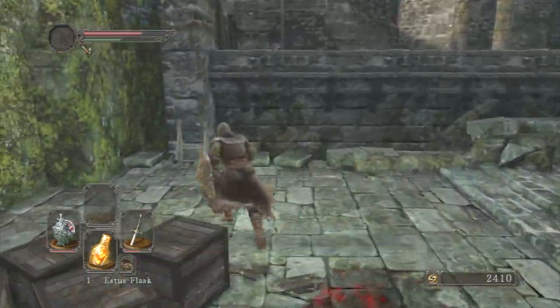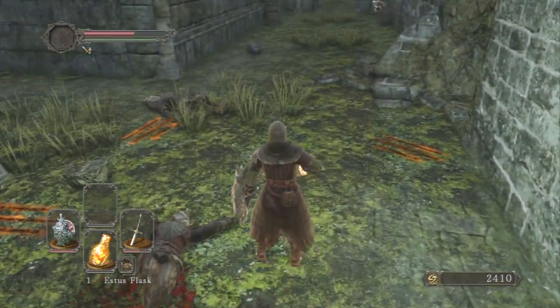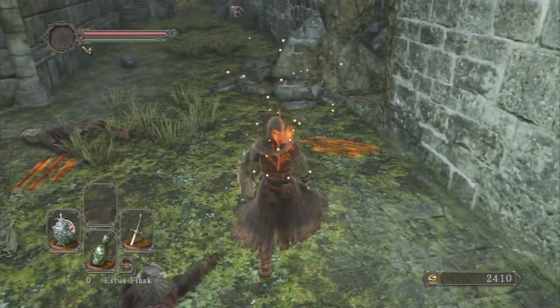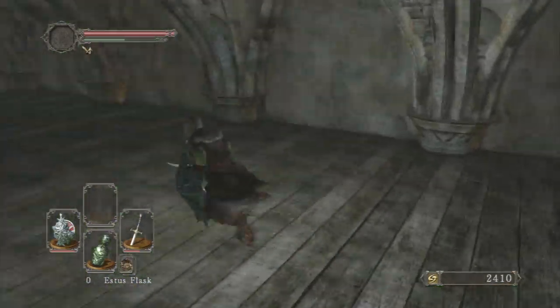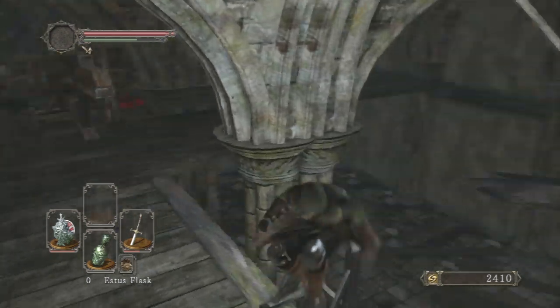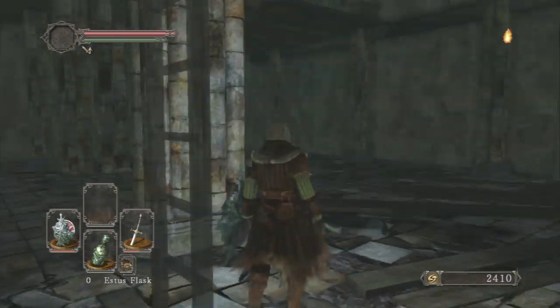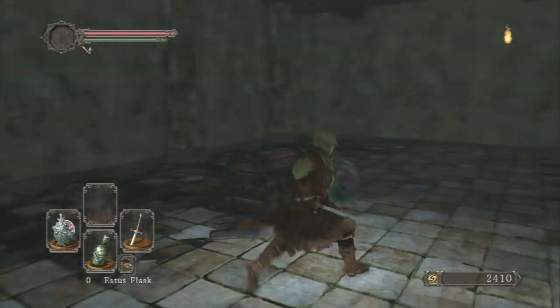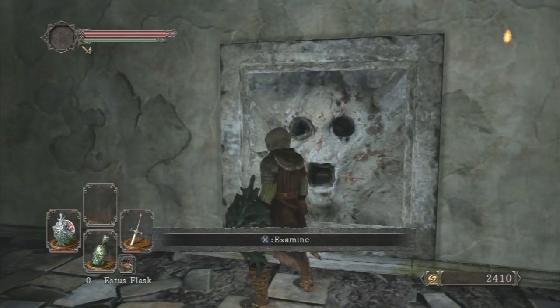We're going to go over here and as you can see I've already dispatched of the enemies here. I'm just going to have a bit of a sip of my Estus Flask just for good luck. And then we're going to go down over here. Yeah, here it is — we're going to put the Pharaoh's Lockstone in here.